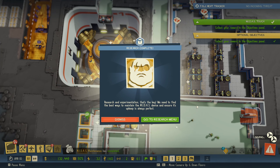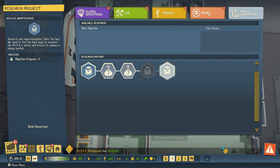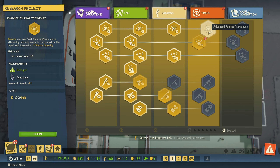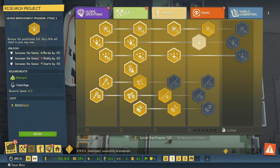1% and we are done. Research and experimentation — that's the key. We need to find the best ways to maintain the Midas device and ensure its upkeep is always perfect. So what do we do now? We might want to do some more research. We have a few options here — we can get more minions and we can increase genius stats, which is also good.